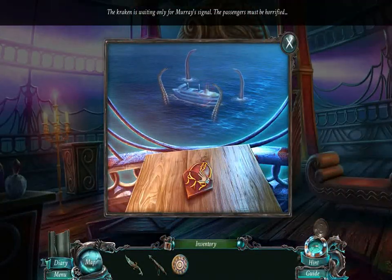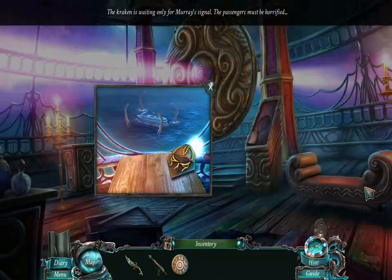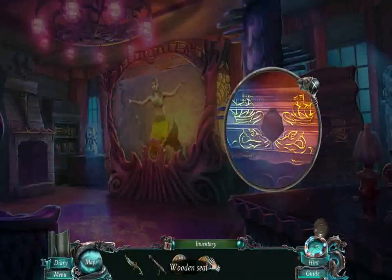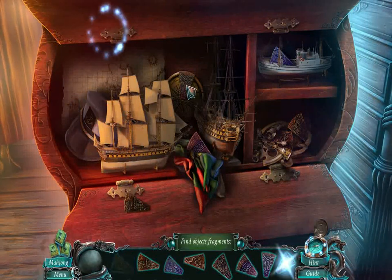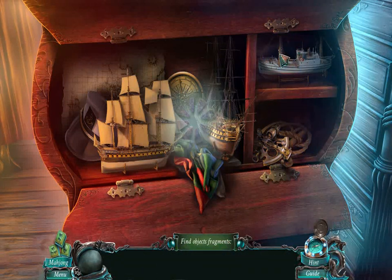What's this? The kraken is about to attack that passenger ship! That poor passenger ship. Okay, this goes here for a hidden objects challenge. Not a bad challenge — just find all of the slices.